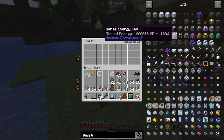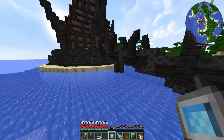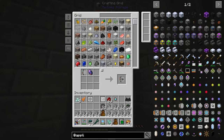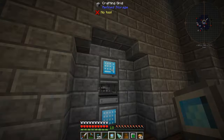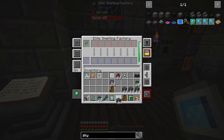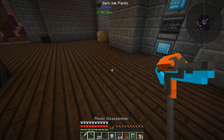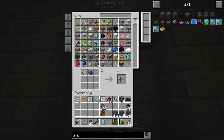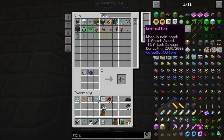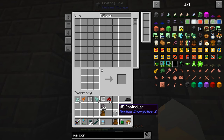We're also going to need Skystone Blocks, which are Skystone smelted up. I did gather a fair amount of Skystone. It's actually a pretty decent looking block — not bad if you wanted to use it for building. Let's toss all that into the smelter. Then we need to make ourselves the ME Controller right here. There we go — that is kind of the backbone of your ME system, because this is what you're going to connect all the things to.